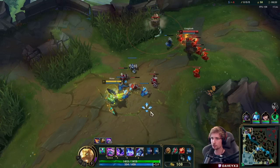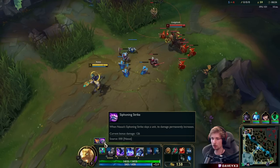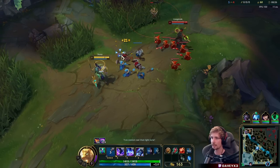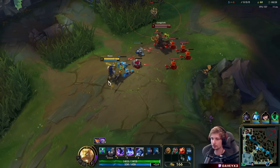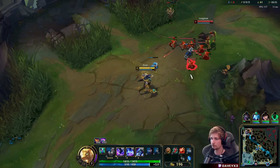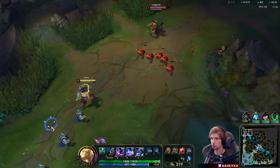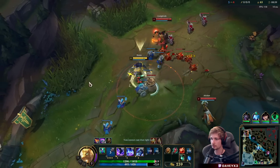Eventually when you get Sheen you will have so many stacks that when you all-in you just hard win. I already have 126 stacks at like eight minutes while fighting Gangplank - I think that's a really good start. Right now my Q is literally 3.26 seconds, so I can basically perma-spam it.